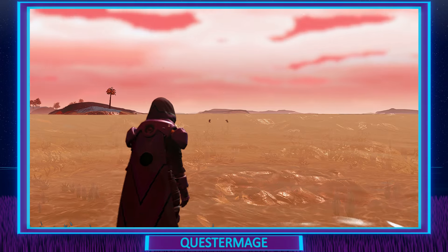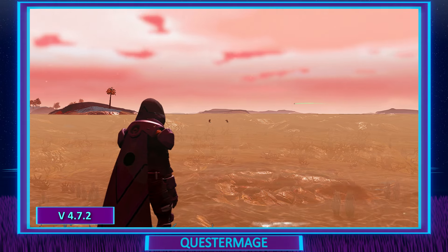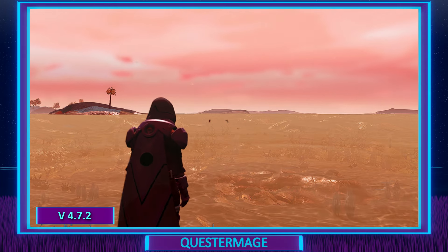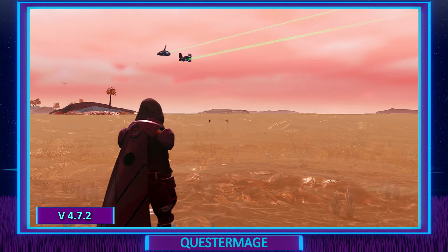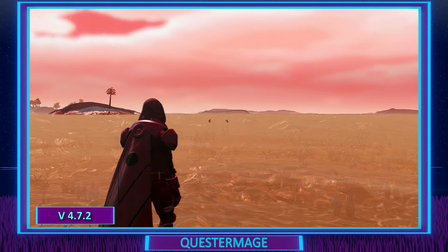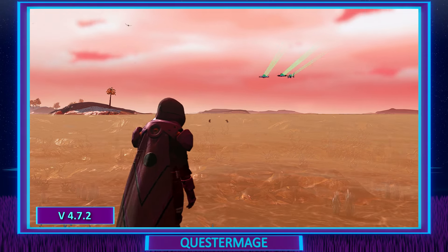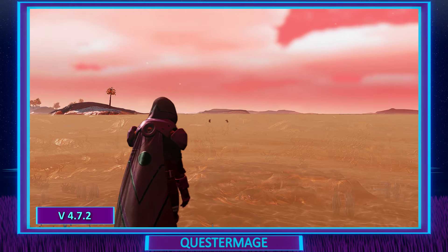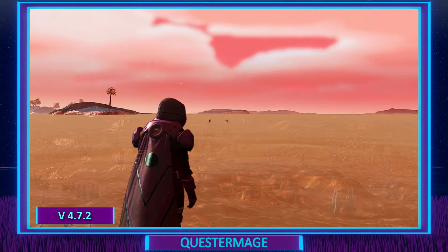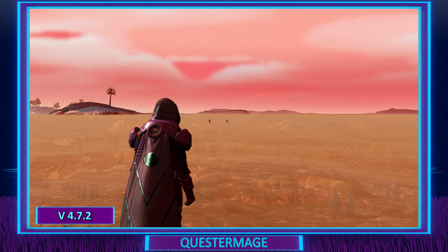Here we are looking at version 4.72. You can see that the water does not move that much. The overall colors of the planet and of the water — the planet hue is predominantly red and the water is a kind of murky orange-yellow. We can see through the water to the bottom of the sea and there are some very nice water shadows on the bottom of that ocean. We also see some but very few particle effects in the sky.